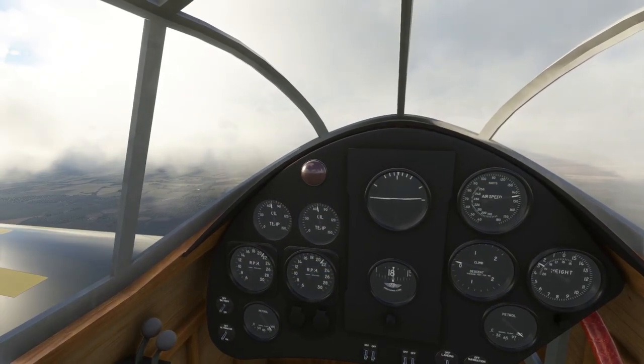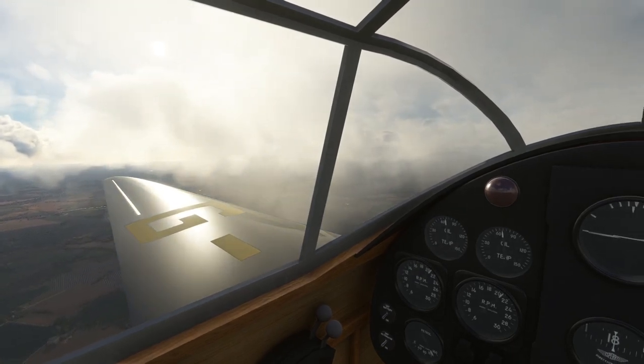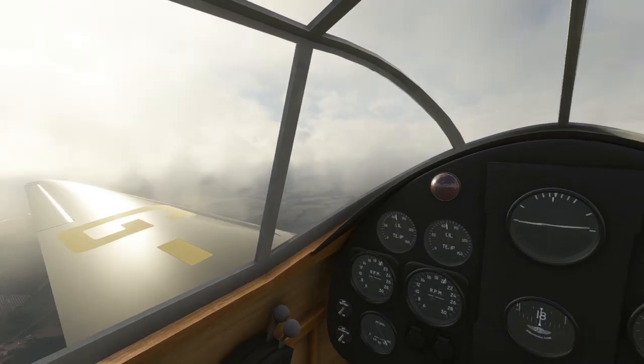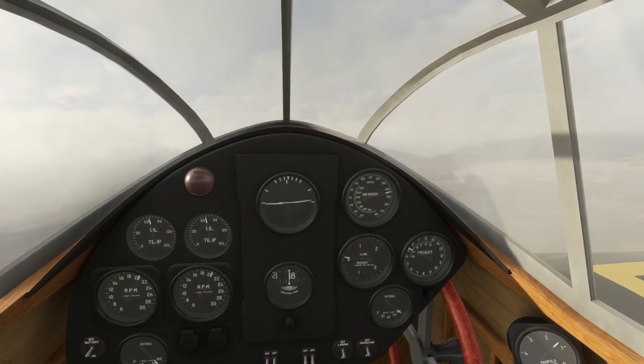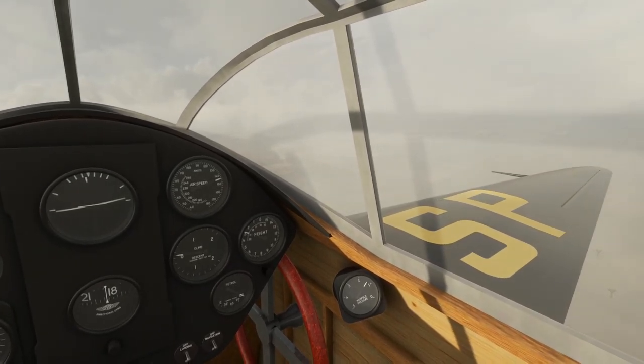Another plane of the era, the Hughes H1, would be interesting to have. It did have a radial up front, but it was fast — another racer. With a longer wing option, it had a fair bit of range, actually more range than this. That was notoriously difficult to fly.